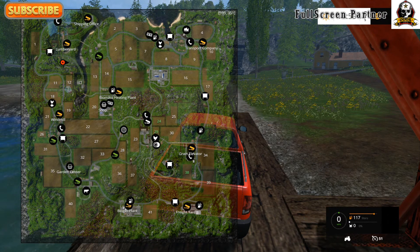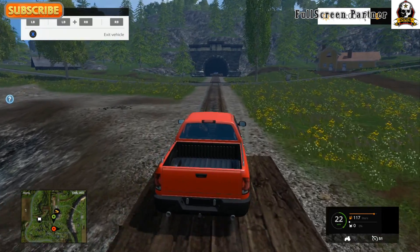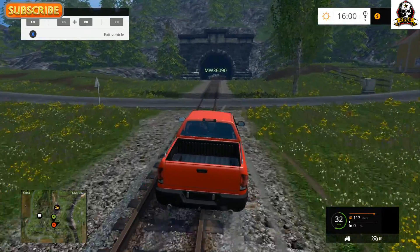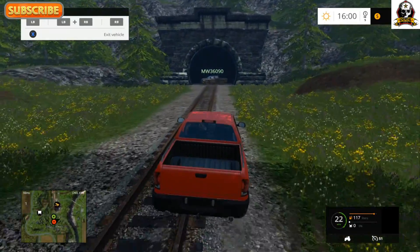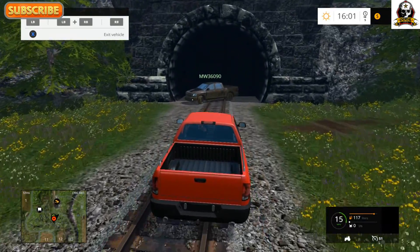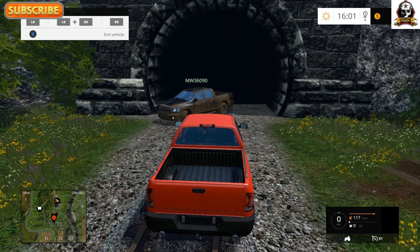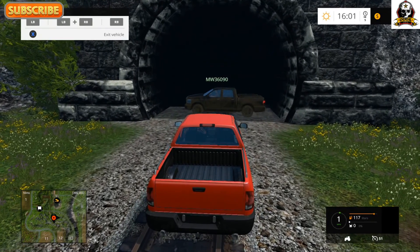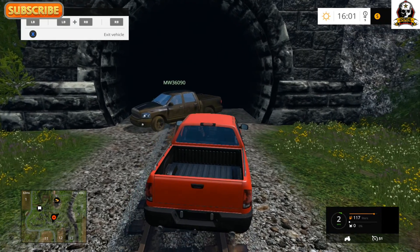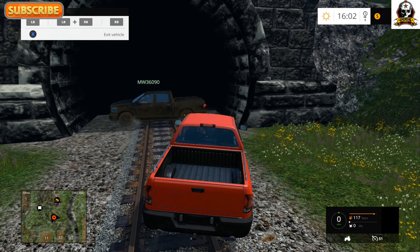You want to go to the lumber yard and get a pickup truck or some other piece of equipment. Drive down to the tunnel — MW 360 90 is down there with the tunnel blocked. Put your truck, or if you don't have a pickup truck use a tractor or whatever vehicle will fit, and just drive in there to basically block the entrance to the tunnel.